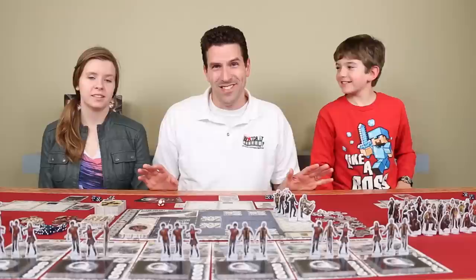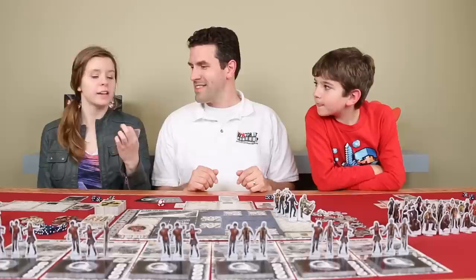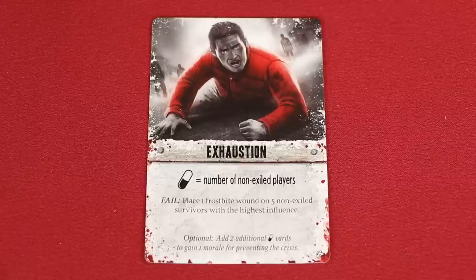To start the game, the very first thing we need to do is reveal a crisis card. And what have we got? Exhaustion. This tells us we need to contribute three medicine cards, or we're going to have to place one frostbite wound on five non-exiled survivors with the highest influence. But don't forget — if we resolve the crisis with an additional two medicine cards, not only will we avoid the crisis, we'll also gain one morale.